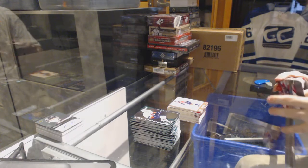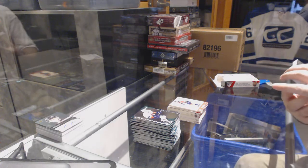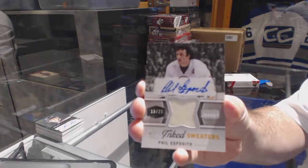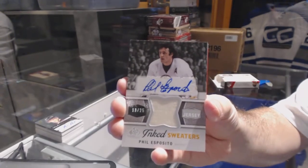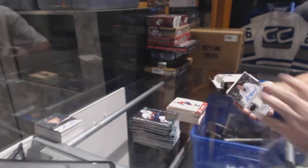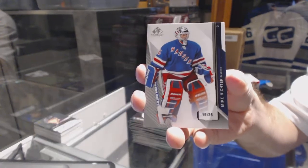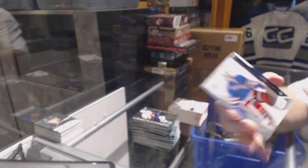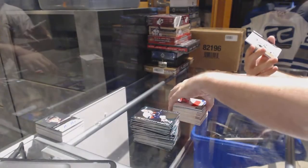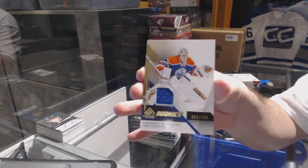It is fun busting the vintage though. That's cool — number 13 of 25, Ink Sweaters jersey auto for the Boston Bruins: Phil Esposito, 13 of 25. Number 19 of 35, we've got a base card for the New York Rangers: Mike Richter, 19 of 35. For the New Jersey Devils, Cory Schneider stadium series jersey. For the LA Kings, Andre Kopitar base jersey. And for the Oilers, Laurent Brossoit, number 499.